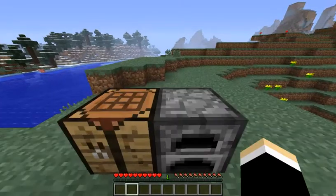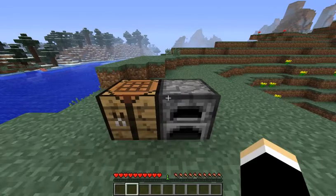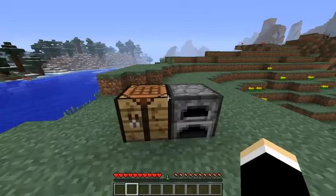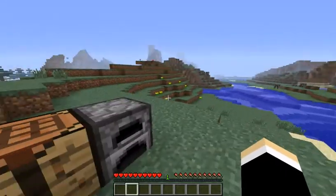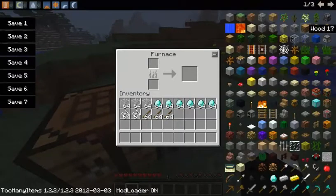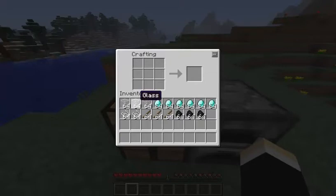Hello guys, welcome to a mod spotlight. Today we'll be reviewing the glass diamond weapon mod. So the first thing you're going to need is a bunch of glass, a stick, and some coal. Get a bunch of that — this is the basic stuff you're going to need.